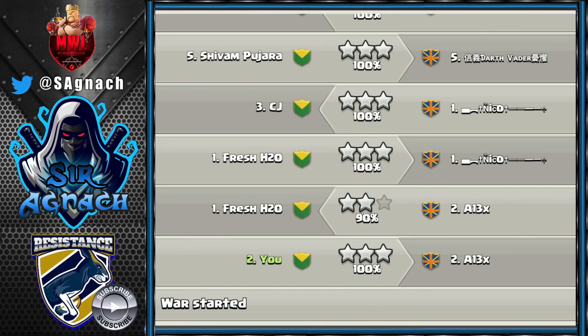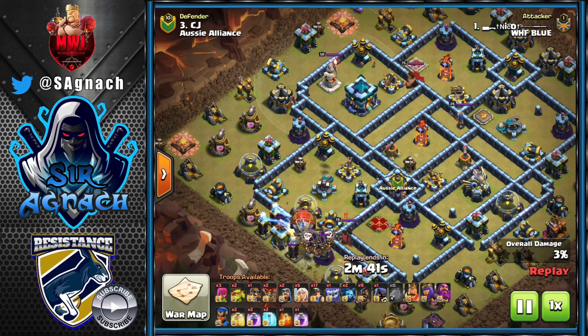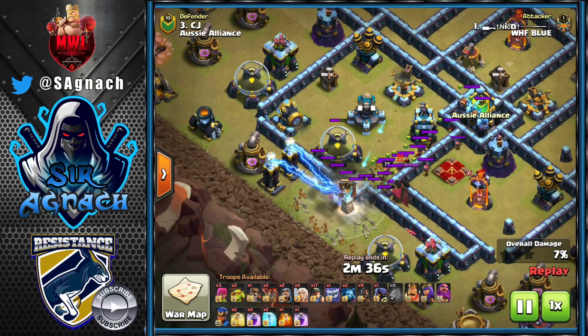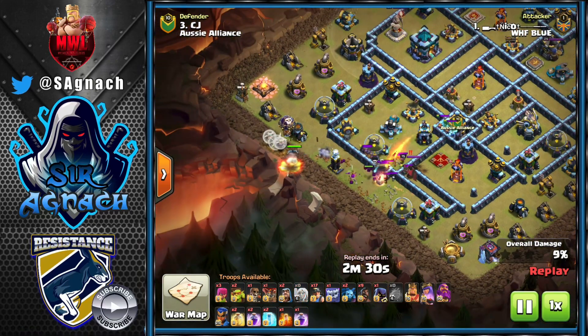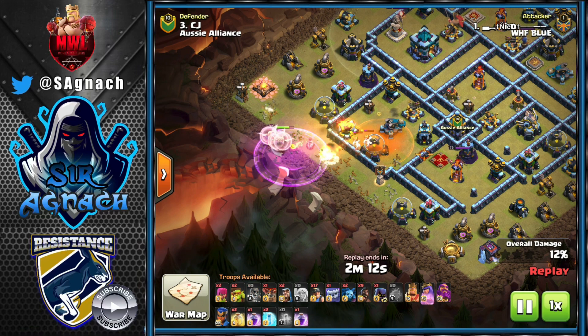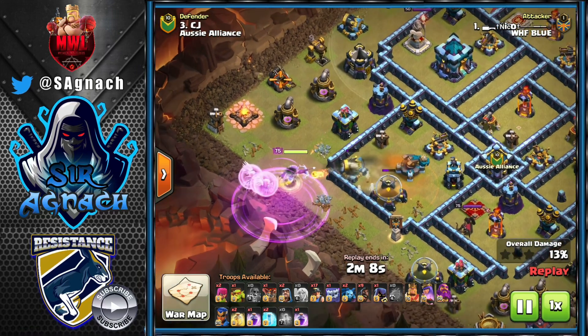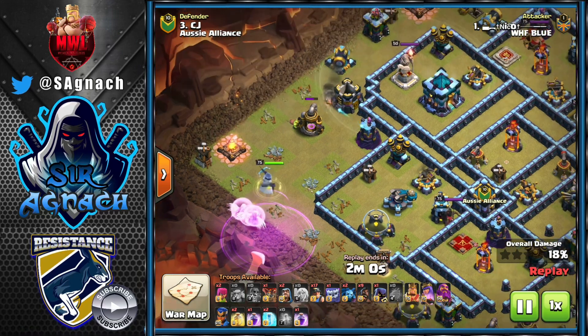Then they came against CJ. Nico comes in with the hybrid, uses the blimp — finds the tornado trap and tesla farm. He was trying to get the scattershot and grand expo but didn't get either. He starts his Queen, the CC comes out, so he puts poison for the super minions. Gets rid of the archers — the super minions hit his Queen but finally go down.